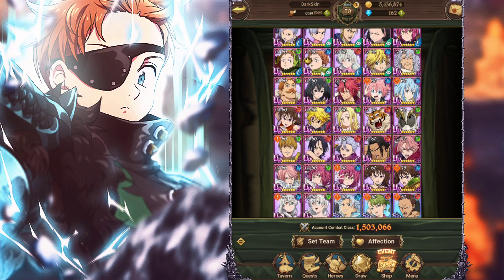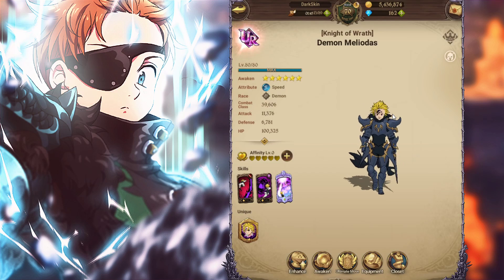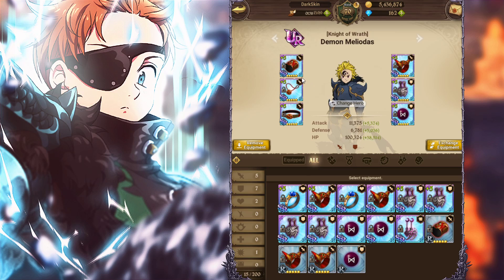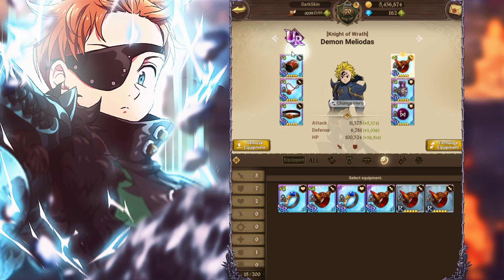So Blue Demon Meliodas right here — drip god himself. I currently have an attack-defense set on him, which is what you want to build. You don't want to go attack crit damage, because he needs that sustainability especially with Escanor running around, and people doing alt rush. All of his damage comes from pierce rate and he's going to be one-shotting regardless. So the question is: should you run pierce rate or attack percent substats?